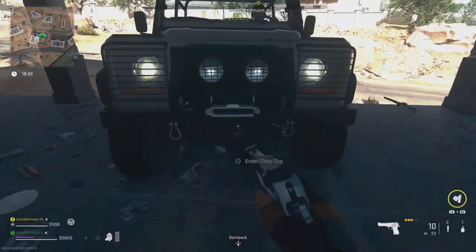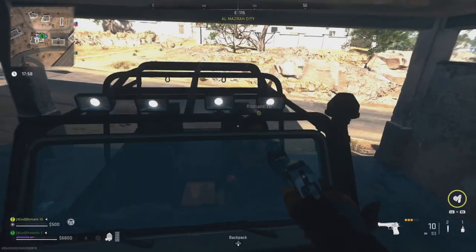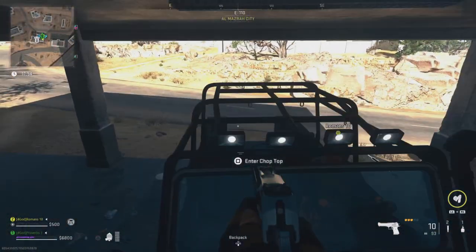You will need to find a vehicle first and then bring it to a stronghold or any locked door. Stand in front of the door facing the vehicle. You will need to mantle onto the vehicle as it pushes you through the door.